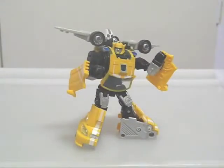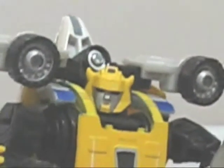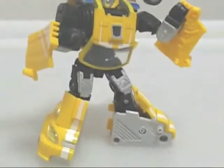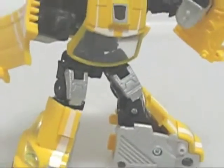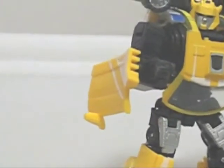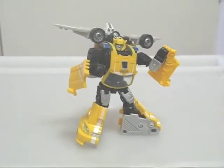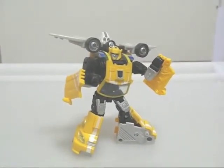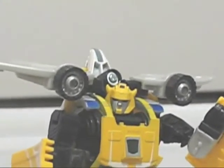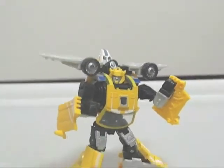In robot mode, Bumblebee looks pretty cool. The head in particular is nicely sculpted and cartoon accurate. Like with G1, the front of the car becomes the legs. I also like how the seats become shin guards. He does have some car kibble, such as the doors on his arms and the hood on his legs, but that's not much of an issue really. The jetpack looks quite nifty, and aside from eliminating the gap problem, I also think it was to compensate for the lack of a weapon.